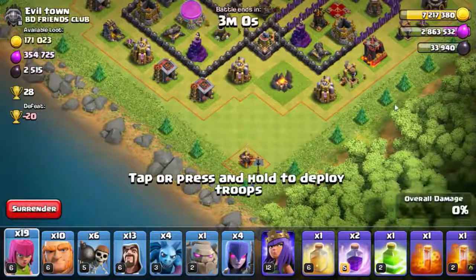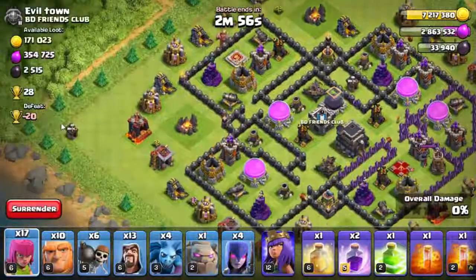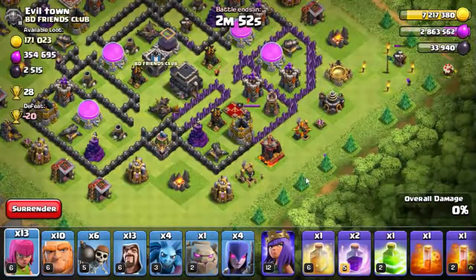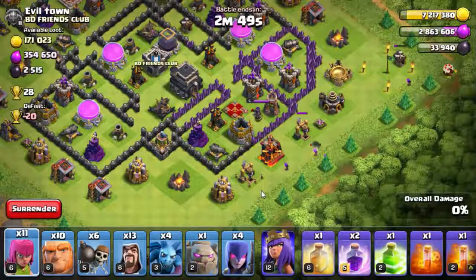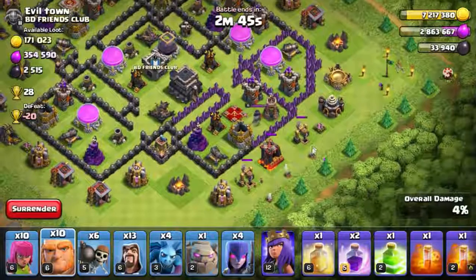We're starting at the corners with archers - one here, one more here, another one, and a couple of archers down there to clean the buildings. Now I think we should start deploying the giants.